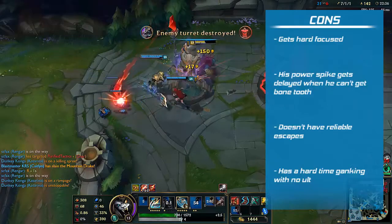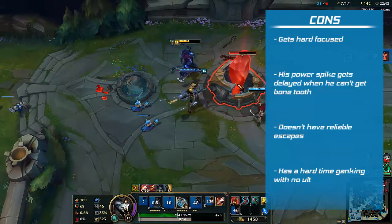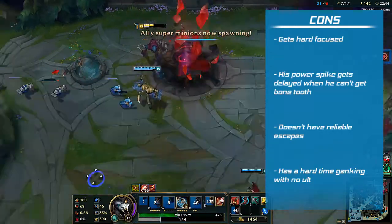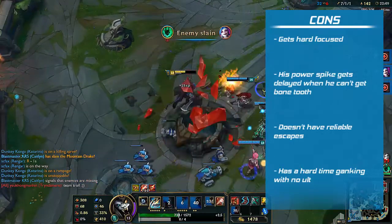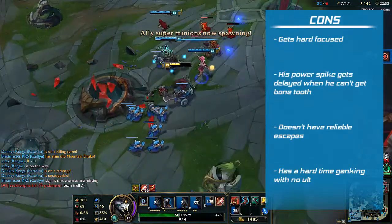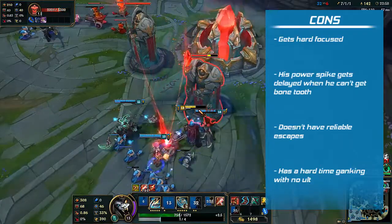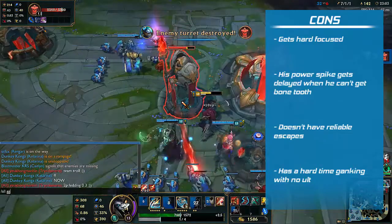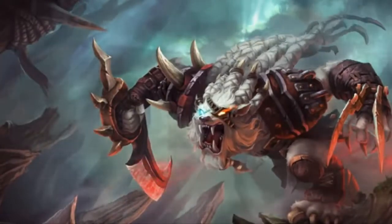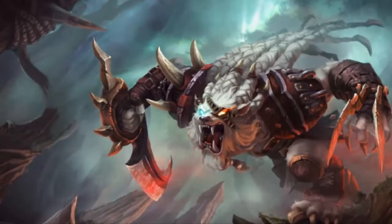The cons to Rengar are he gets really hard focused in every fight. His power spike is delayed when he can't get Bone Tooth stacks. He doesn't have any reliable escapes — all he has is his E. He also has a hard time ganking when he doesn't have level 6, which will delay ganking a lot, especially if your teammates are feeding when you're only level 4. If you enjoyed, please leave a like and comment if you have any suggestions for my next guides. Hope you enjoyed.